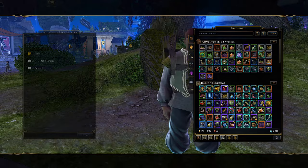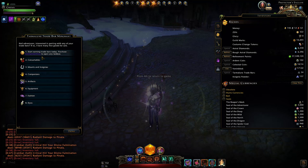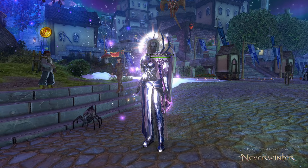Alternatively, you can get them through trade bars when you have no more need to buy upgrade tokens. So when you don't need mount upgrade tokens or companion upgrade tokens, you can go and buy epic insignias. But let's move back to the Reaper's Challenge for more details, tips and tricks, and how to get through it easier.